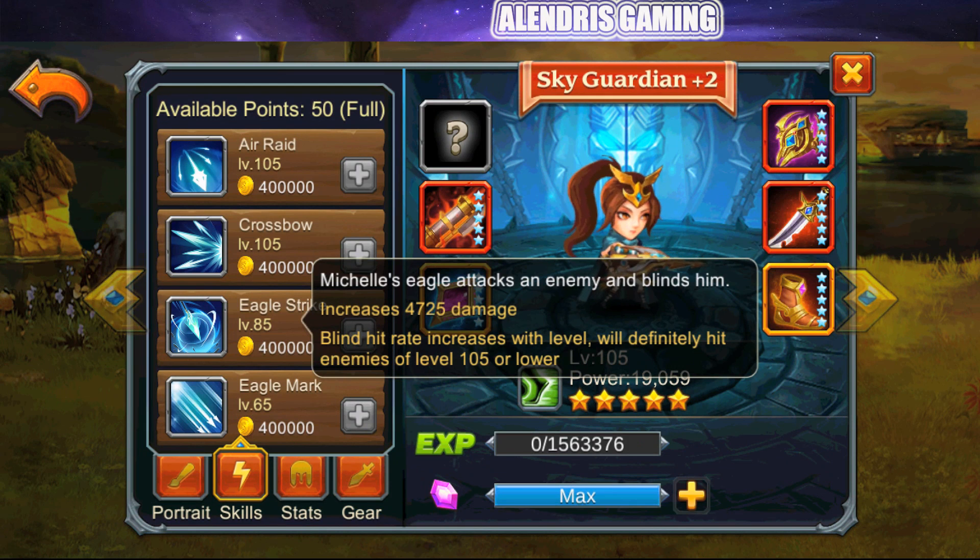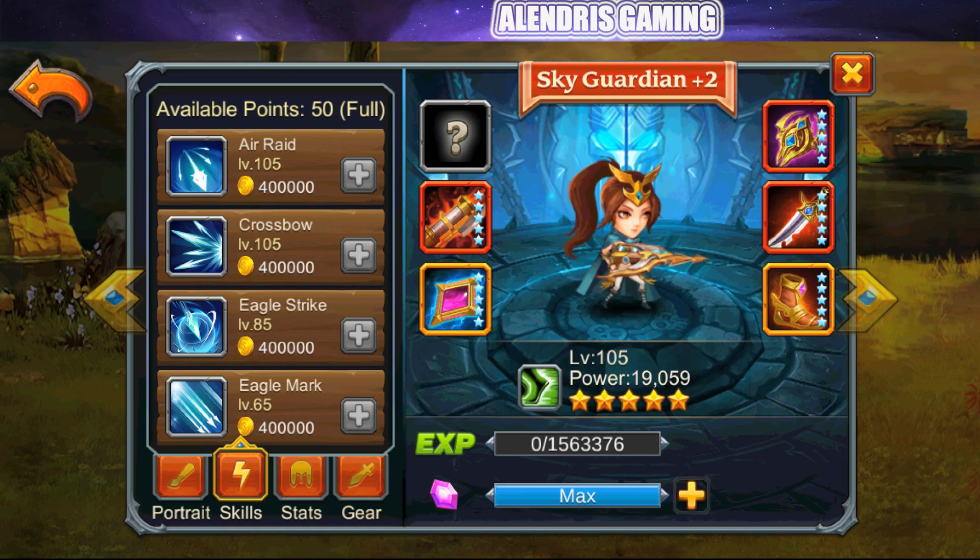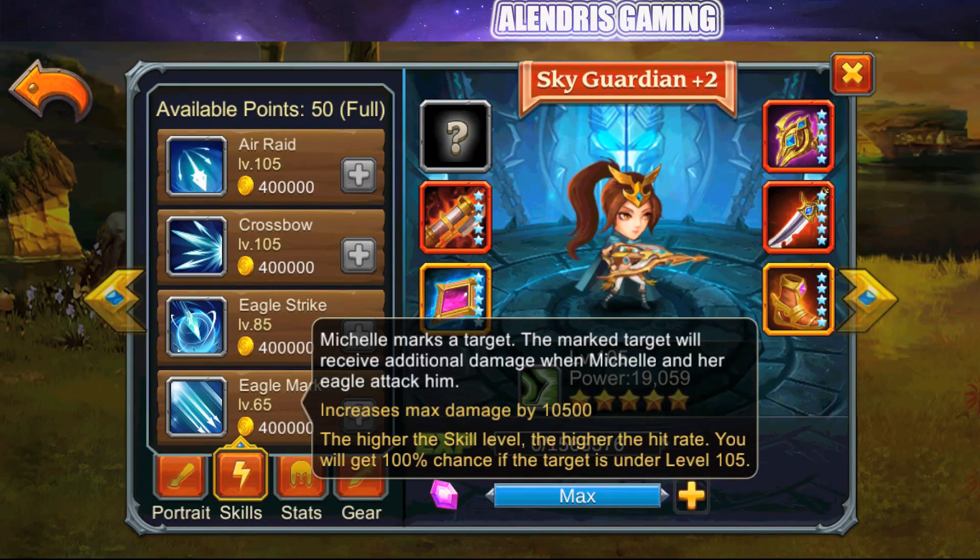Eagle Strike has Michelle's Eagles attack an enemy and blind him, dealing 4,725 damage with blind scaling by level — it seems to be a single target skill. Finally, the purple skill Eagle Mark has Michelle mark a target; the marked target receives additional damage when Michelle and her Eagle attack him, increasing max damage by 10,500. I want to know how long the debuff stays — perhaps she refreshes it every time she attacks, keeping it on the target for a whole fight. It looks pretty strong and really aggressive.